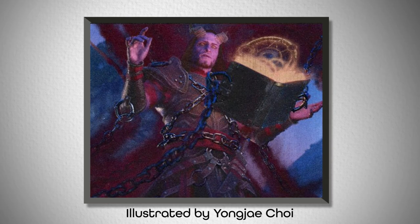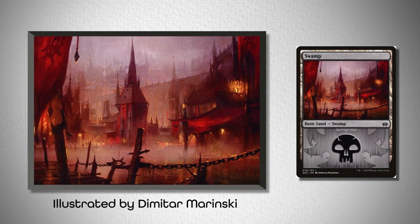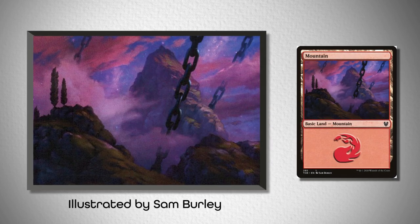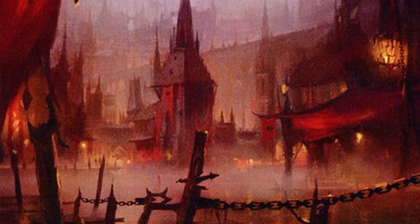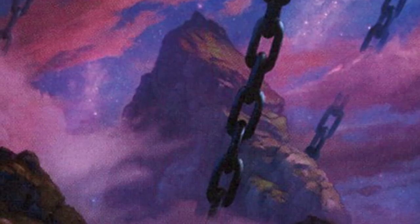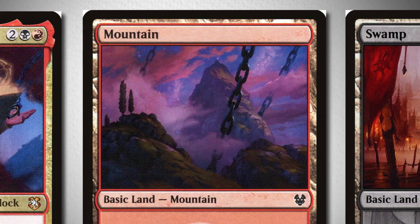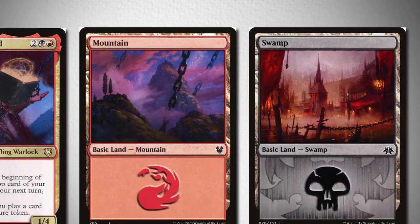I landed on these two lands that I think capture it very well: this Swamp from the Rakdos Guild Kit illustrated by Dimitri Marinsky, and this Mountain from Theros Beyond Death illustrated by Sam Burley. The art from the Swamp has a chain fence post with color matching elements of the reds and blacks, blues and the gold, while the art from the Mountain has two massive chains holding the landscape up, with bright bluish-purple hues that are exceptionally rare in Mountain artworks — but they match up perfectly here.